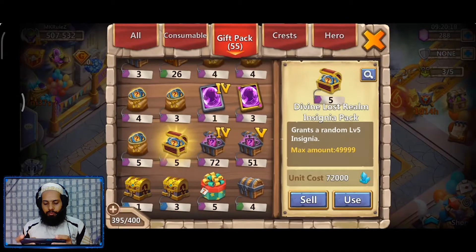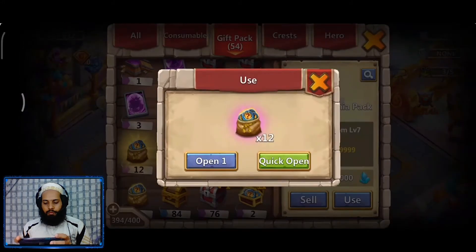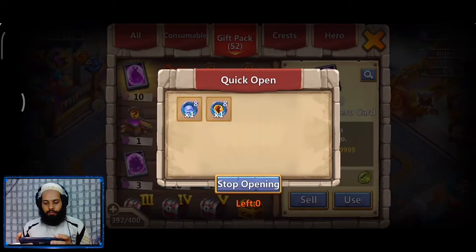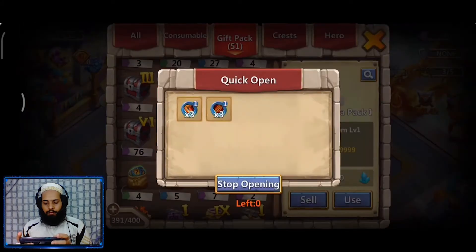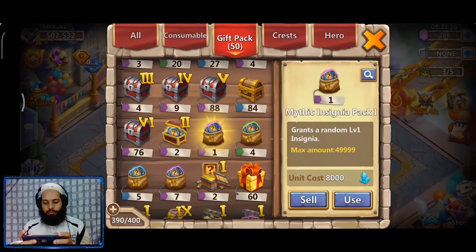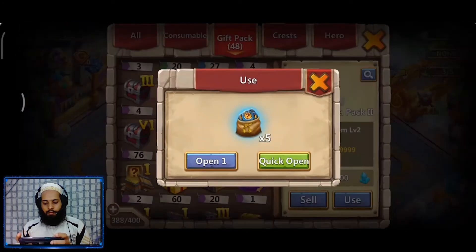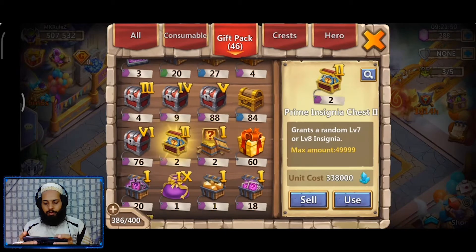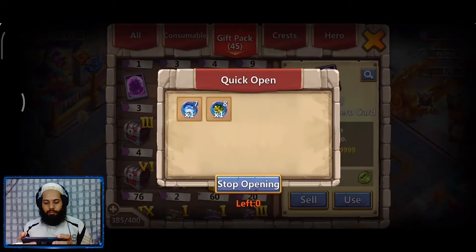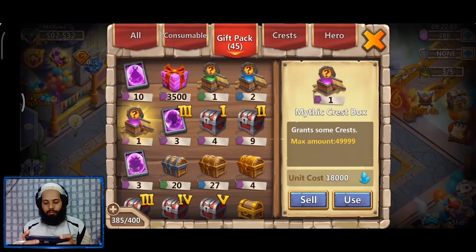Next is Insignia — we can open all the insignia packs first, going from the top. IGG really does need to give us more proper warehouse space. Next we have Prime Insignia Chest. Now we're down to 385 spaces.